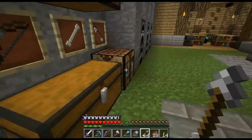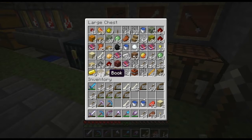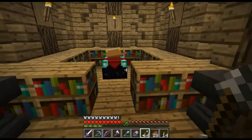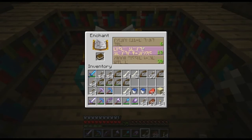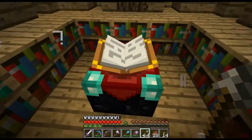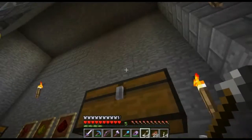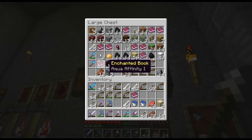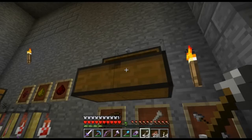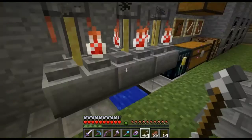Hello everybody, this is Eagled Angel again, welcome back to my let's play on vanilla Minecraft. I'm going ahead and enchanting a book trying to get silk touch. I'm rendering up a video so it's a little laggy. I want silk touch but I've been trying for a while to get silk touch on a book — I got aqua infinity and a few different ones. I'll keep that. I still need to enchant some diamond leggings.